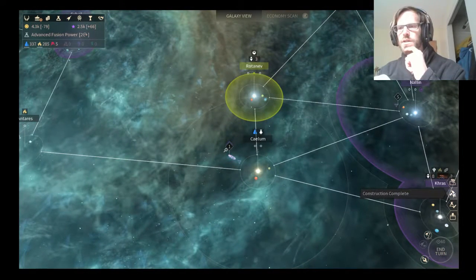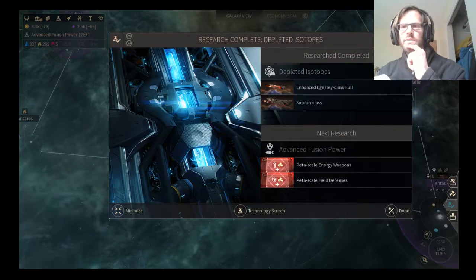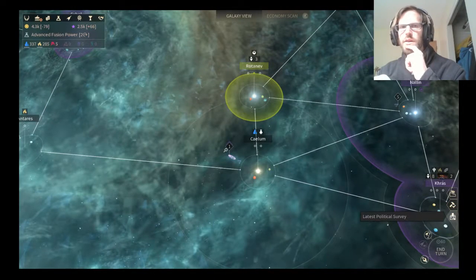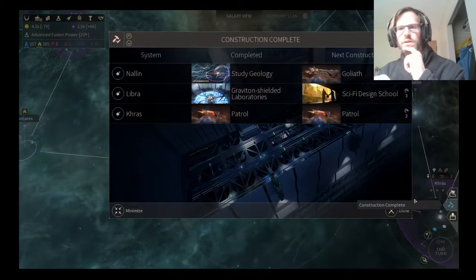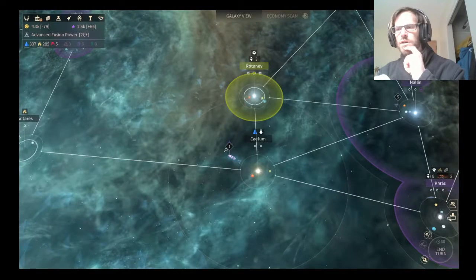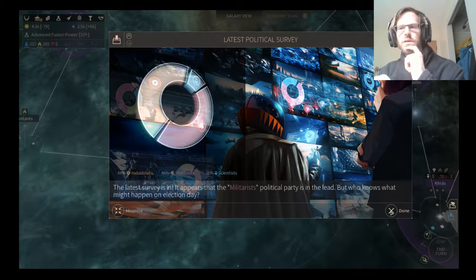New luxury construction complete — yeah, I knew that. I'm getting some better weapons. I might have a pretty good cache of dust and Hyperion. Two patrols? Sure.